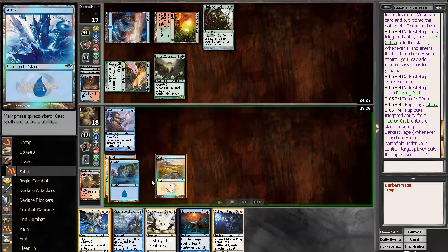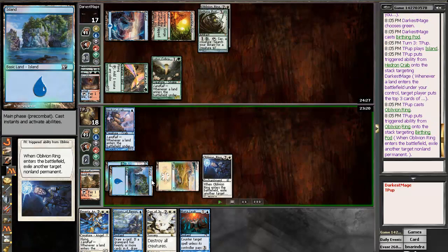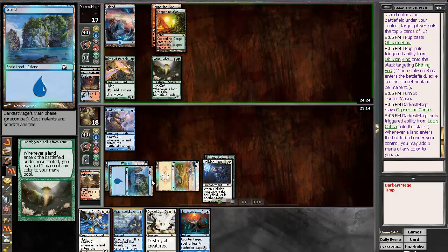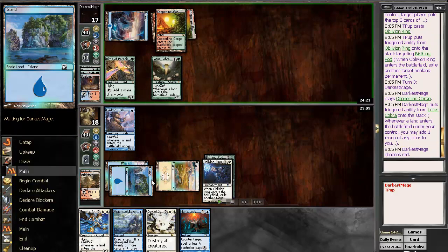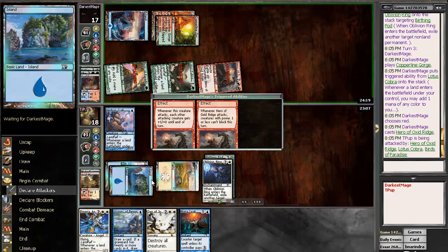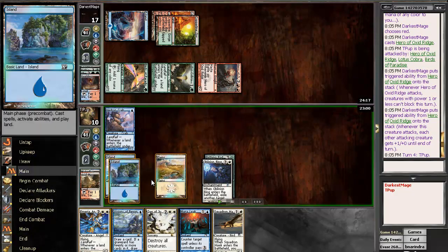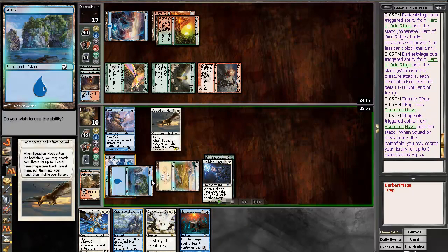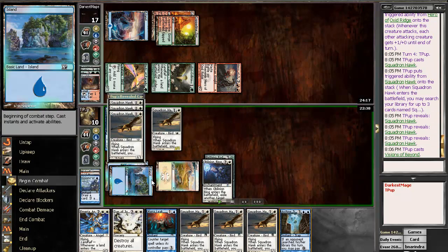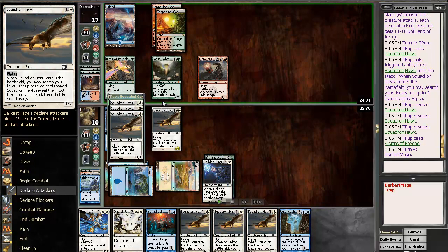Turn two pod. We're just going to try and mill out the important stuff. Really need to draw a land here to hopefully get out Restoration Angel. Hero of Oxid Ridge — not really good for us, obviously. Drops us right to ten. I have no play here, pretty much. I needed a Plains to be able to Wrath and reset him, but unfortunately he pretty much has his lethal here.